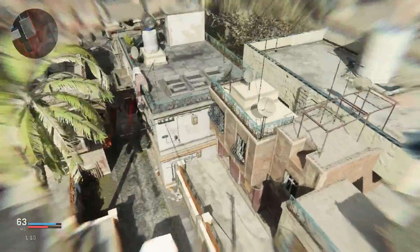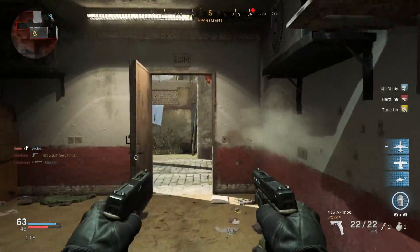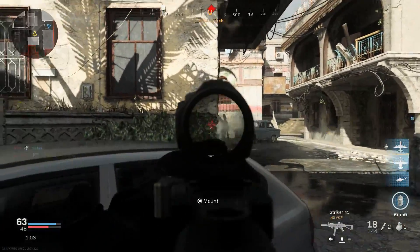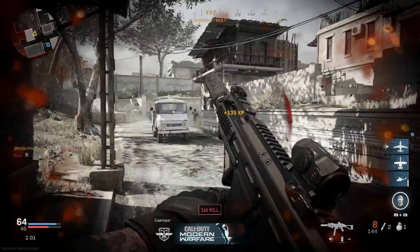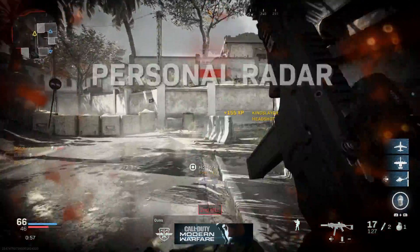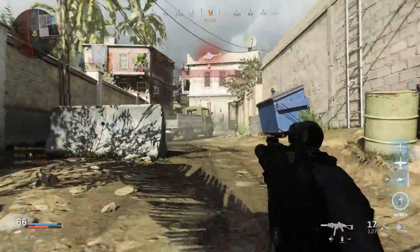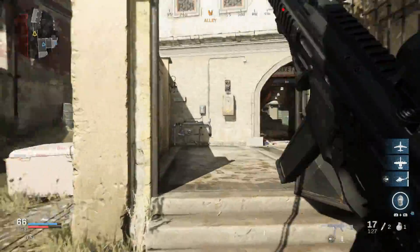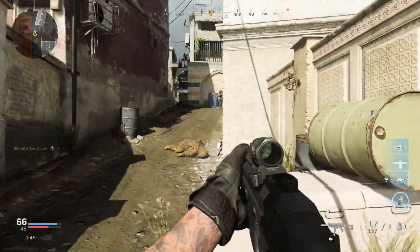They also added the Akimbo perk to pistols — I have the Glock 21s configured more so for Glock 18s. You can unlock those just by leveling up your pistols one more level for the perk slot — it'll be the last perk unlock. So if you have fully unlocked pistols, you should only have one more level to go.